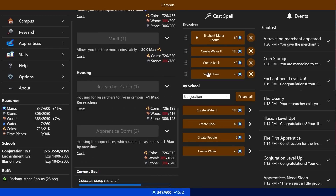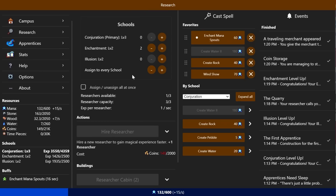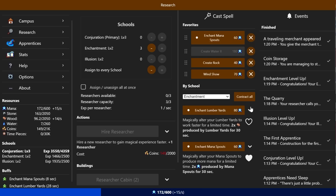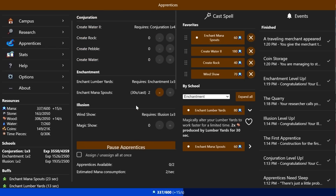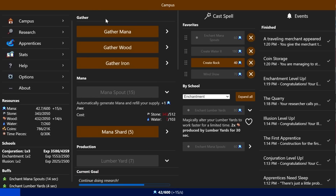That doubles the amount of lumber I gain, and then once again every 30 seconds. It actually seems like the best thing I could possibly do is just have a bunch of apprentices cast enchantments over and over and over again. I think that's probably the best thing I can do at the moment. Oh, we should probably also gather that iron.